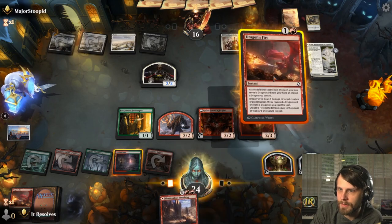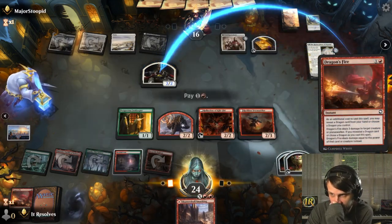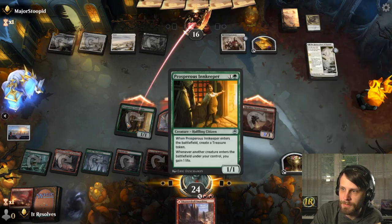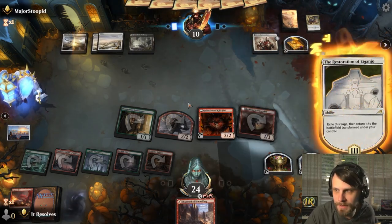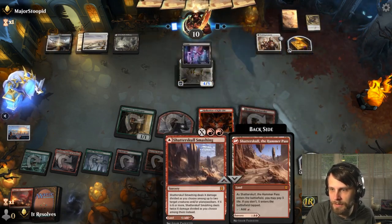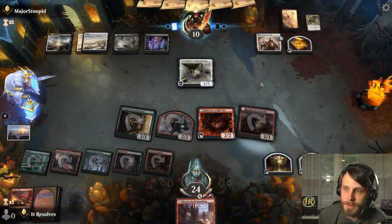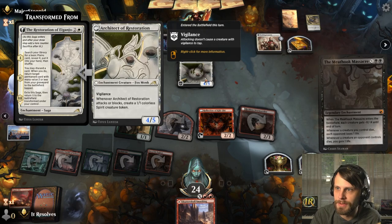Do we want to Dragon's Fire this? I think I do want to get that off the field. We'll give this haste and then we get the treasure token back. That seems pretty good. So next turn we've also got Den of the Bugbear coming down. The Shatter Skull Smashing — we can actually just deal with that if we need to. This also disincentivizes them from Doomscaring if they have it, because they're not going to want to lose a 4-5 with Vigilance.